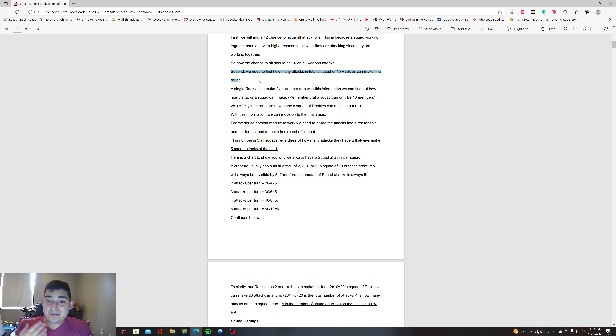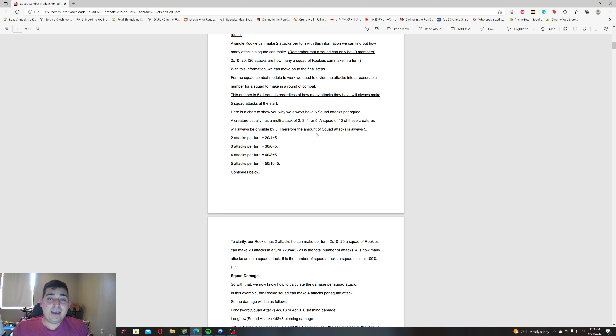For the squad combat module to work, you need to divide the attacks into a reasonable number for a squad to make in a round of combat. That number is five — every squad is going to have the same thing: five attacks, five squad attacks. A creature usually has a multi-attack of two, three, four, or five. A squad of 10 of these creatures will always be divisible by five, so the number of squad attacks is always five.